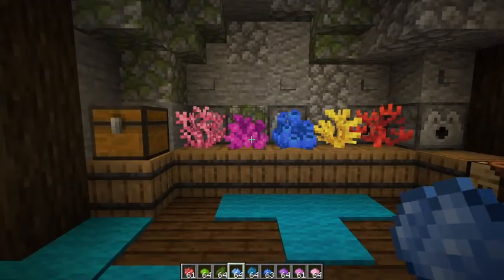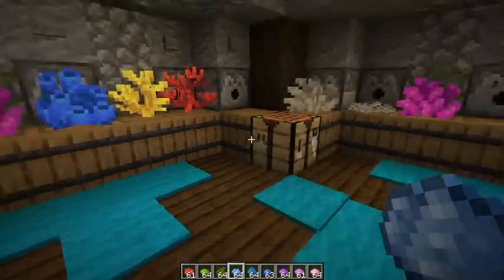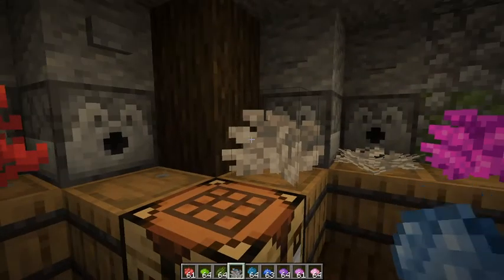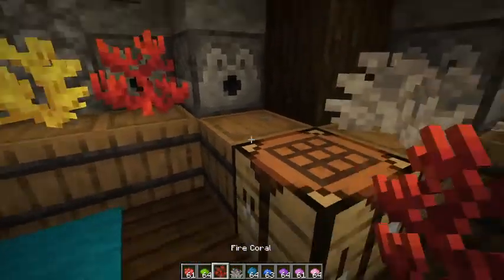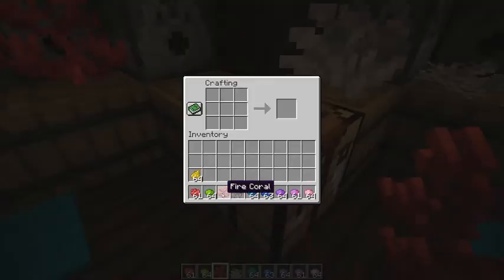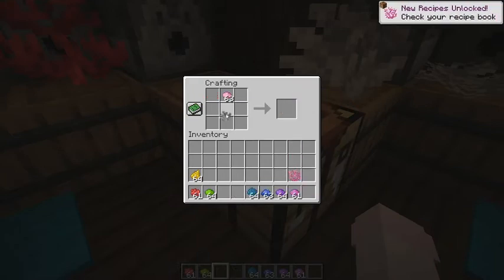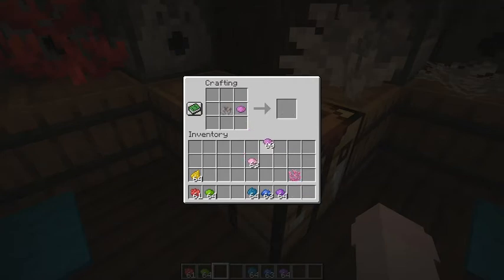You can also dye coral in the crafting table. Let me take some and put them in here - you can dye them in the crafting table as well, make them pink or something. I love pink so I don't mind!